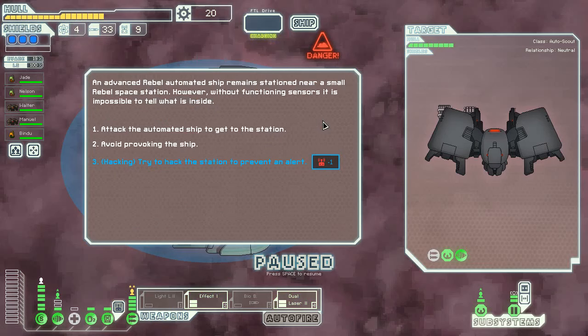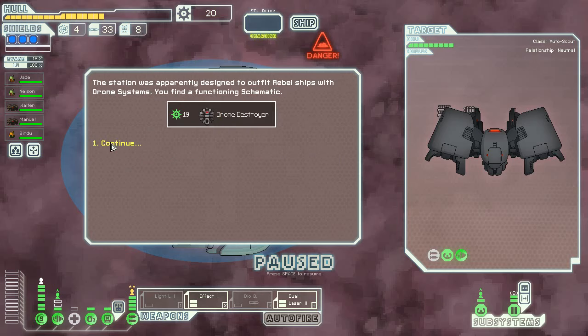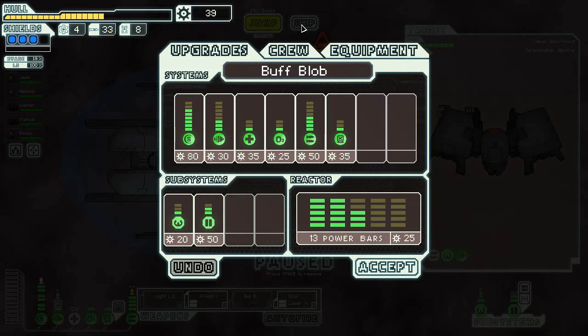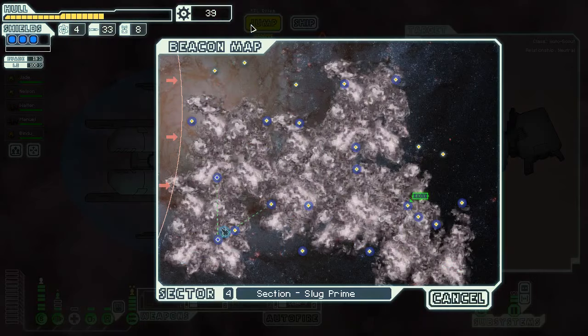We don't need to do too much. We can try and hack the station to prevent an alert. Let's try that. You successfully hacked the station — access undetected. It's designed to get a drone destroyer and other things. So we get rid of one of those and we get something that destroys combat drones attacking your ship, reloads in eight seconds. That's interesting. I wonder if that would work on the final boss pretty well.